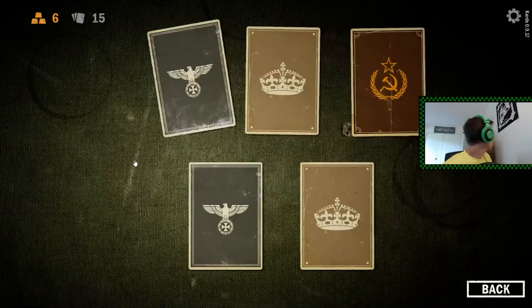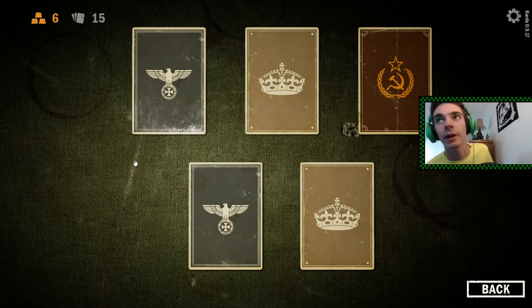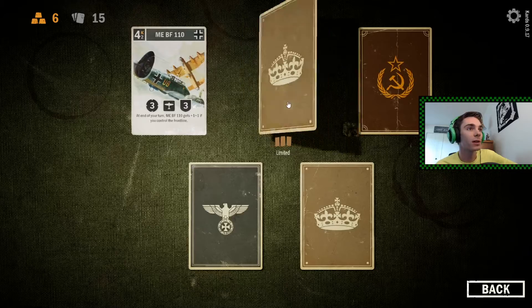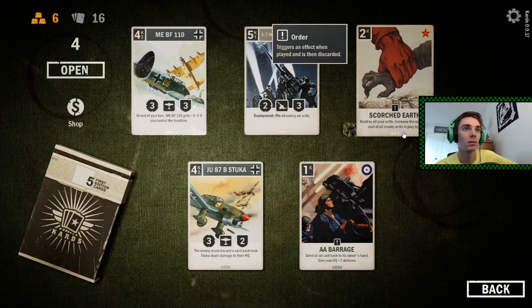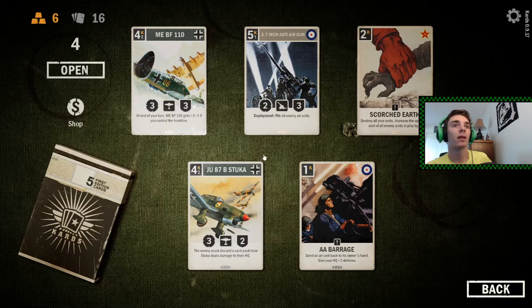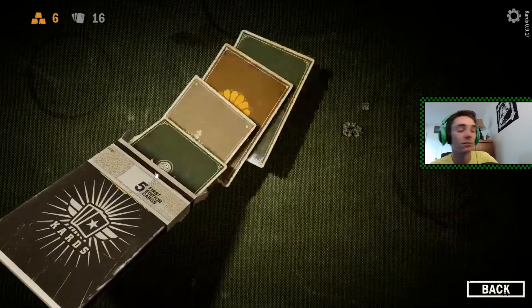What are you doing? My cat was trying to knock stuff off my dresser. We got ourselves a limited, a limited, a limited, and two standards. So I can destroy all my units and increase the cost of enemy units by three. That is something.